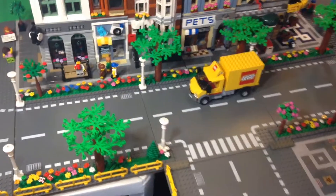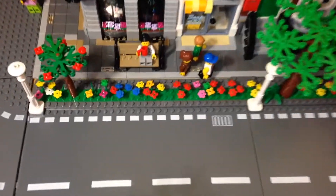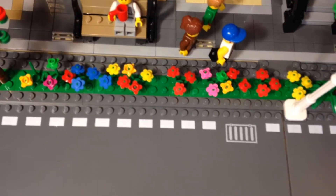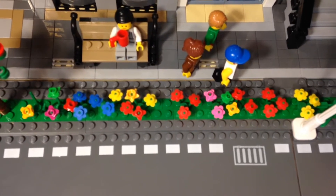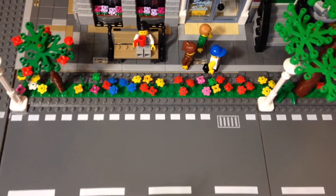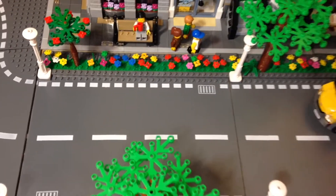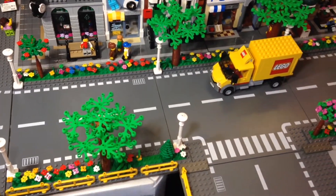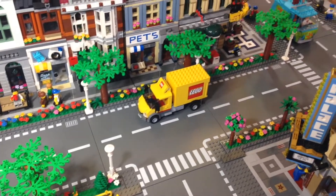So I put some green strips down the middle and if you can see those 1x8 dark blue plates outside the green, I'm going to be putting dark tan plates on those to make it look like a flower box kind of.